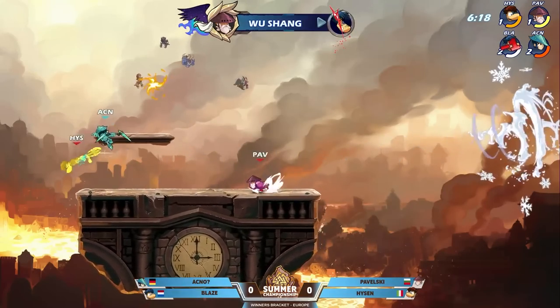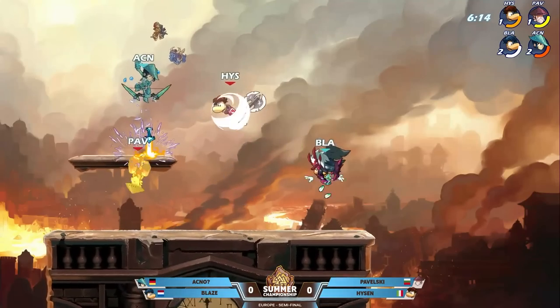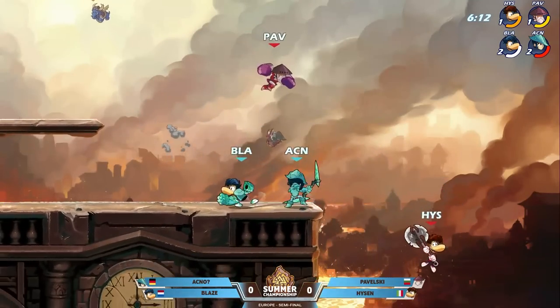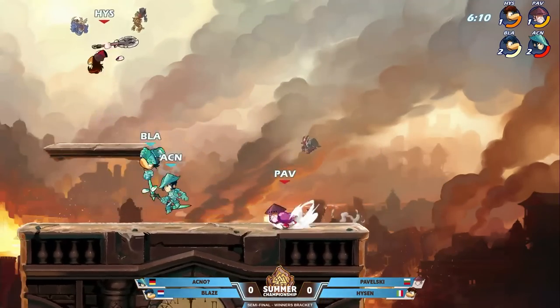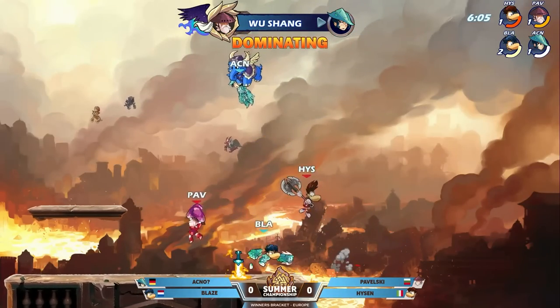Blaze's health is redder than Heisen's hair. Finally got the stock out of there. This is a tough one — you let them create such a large gap in the stocks and health. Gets a cleanup on Akno.